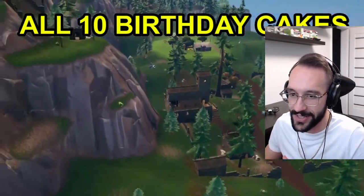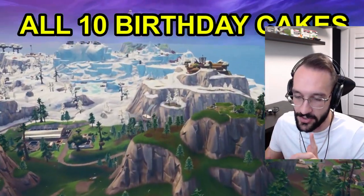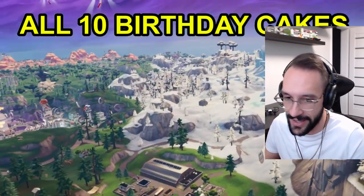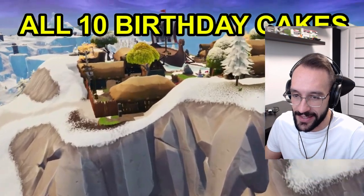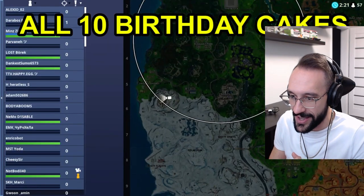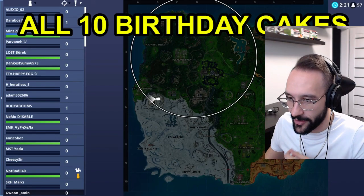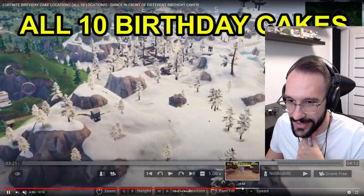All you gotta do is go to that location and dance. As you can see, we have more locations — literally every single named location. So you gotta go to every named location in the game and find the cake. It's literally in the middle, it's just there. Every big location — Paradise Pounce, Nail It, Tilted, Mega Mall, Lonely Lodge — literally every single location in the game.